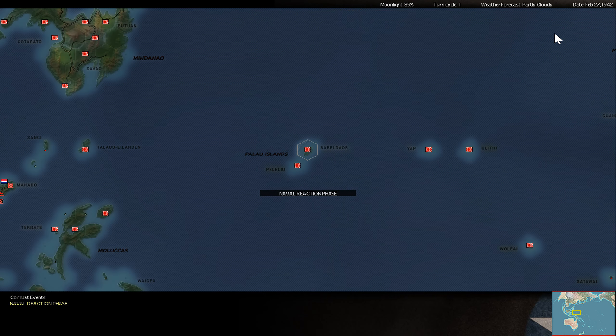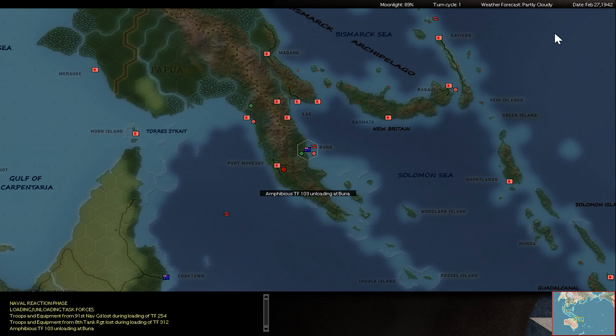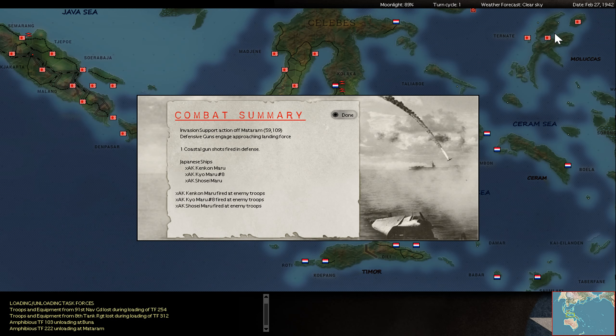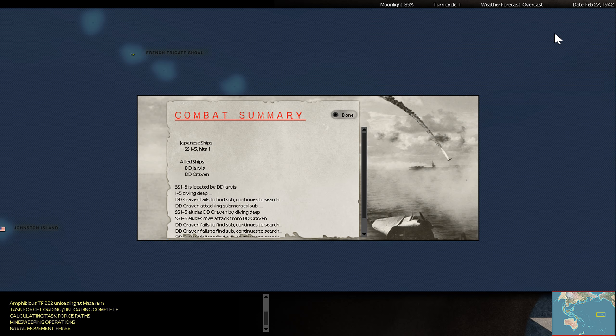I was able so far to conquer the Philippines, more or less all of Sumatra, Java, Borneo, New Caledonia, and you can also see Port Moresby. In China I control quite some pieces of what the Chinese Republic controlled at the beginning — Xi'an, I think, and the southern cities. I don't know exactly where I am now in China.